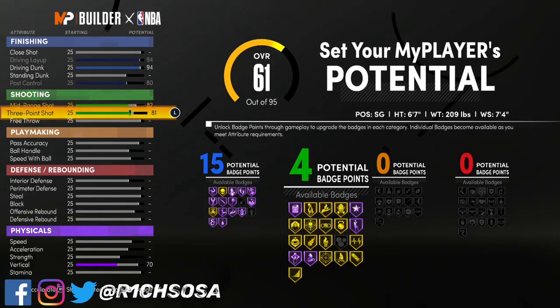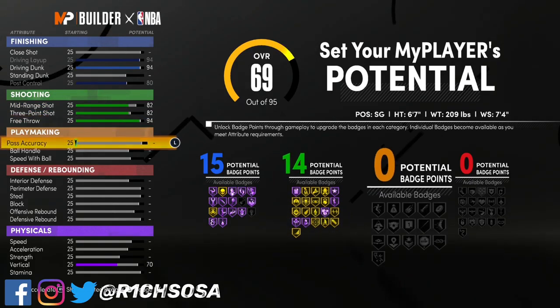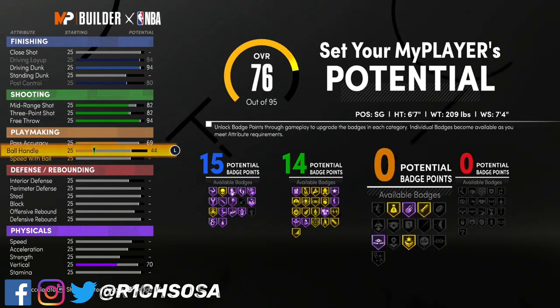Now let's get into the shooting. For the mid-range as well as the three-pointer, we have to put both of these at an 82 — if you go anything higher you're going to change up the build name, so do not do that. For the free throw you can max it out or put it to 94, and that's going to give us 14 shooting badges.